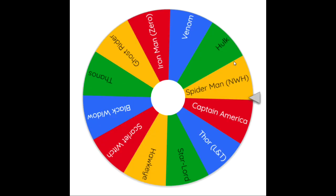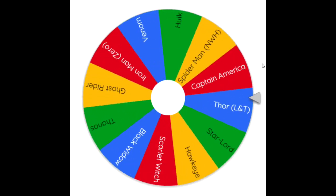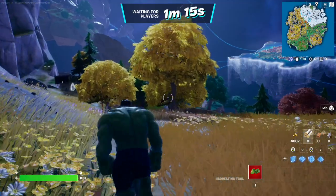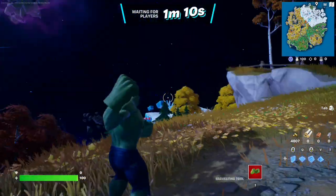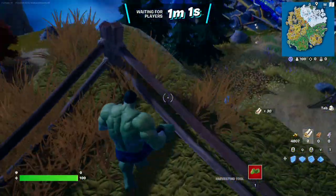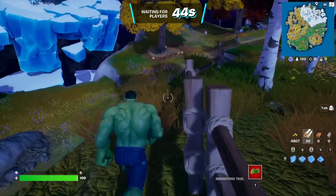We've got 12 Marvel item shop skins on a spinning wheel, and whichever skin it lands on is the challenge I'm stuck with for the whole game. I hope you guys enjoy watching me struggle and also pop off. First spin on the wheel — give it to us! Oh, we get Hulk! Okay, let's get in there. So for game one of the random Marvel item shop skin challenge we get Hulk — thick boy Hulk. We must use green weapons, and for each elimination we must Hulk smash them, meaning we have to eliminate them with the shockwave hammer.